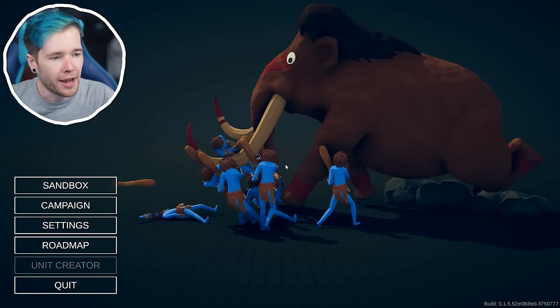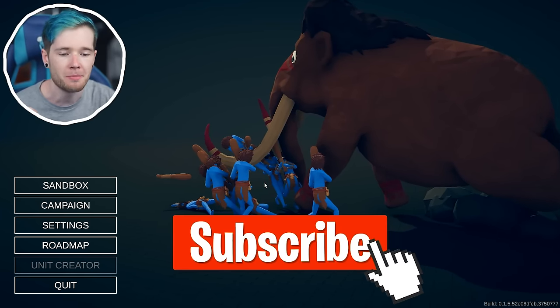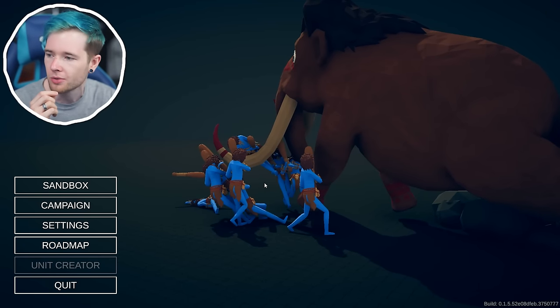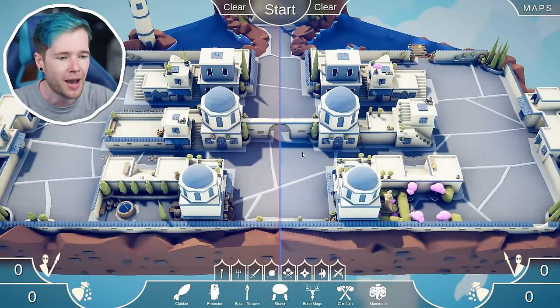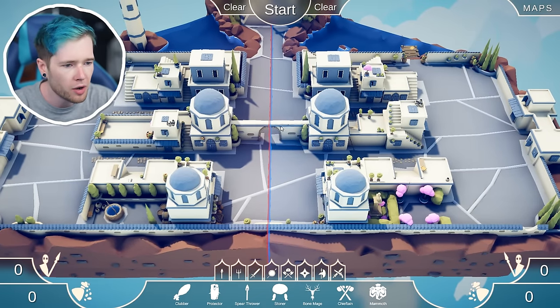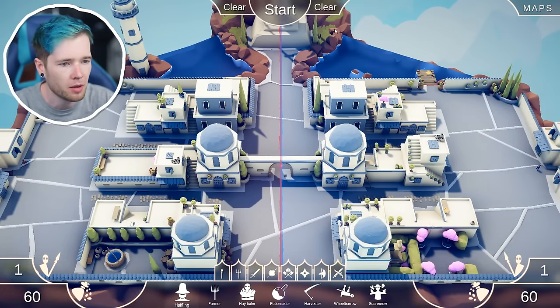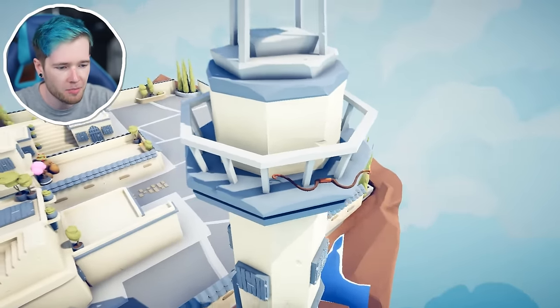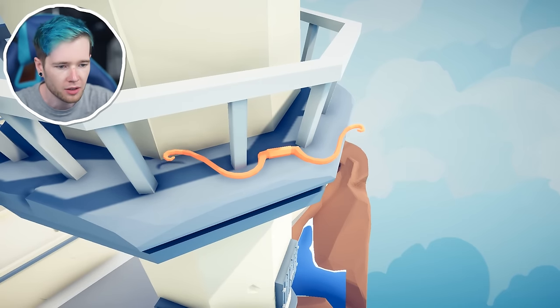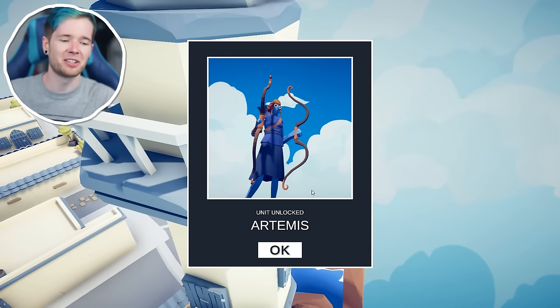I've got a guide on the left side of my screen. There are three units: Artemis, the Executioner, and the Mace Spinner. The first map we need to go to is Ancient One. We set up a battle between two people and look for a bow-kind of weapon. I put some halflings on either side, started it — and there's the bow. We have to look at it for five seconds. Done it — Artemis, the double bow!